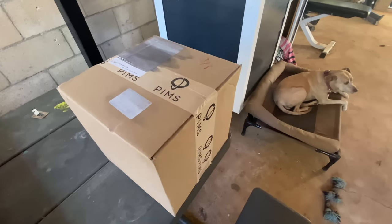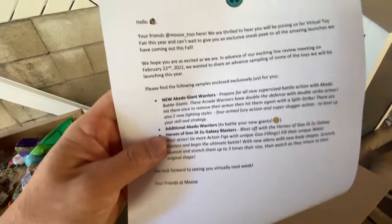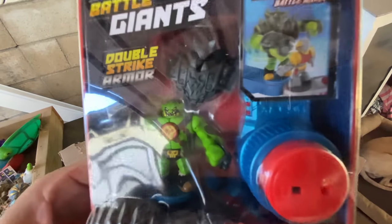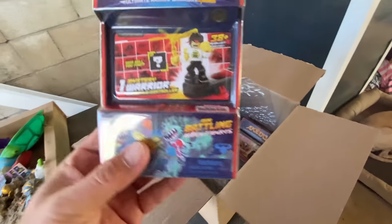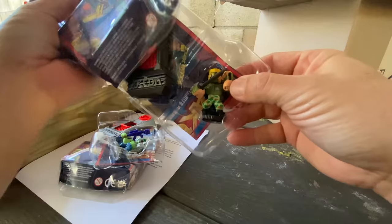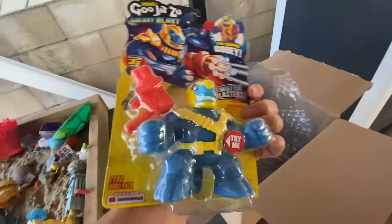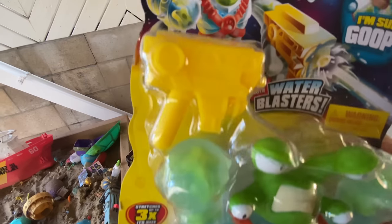Now let's open the box we got from Moose Toys — I think this is the box I was supposed to get so I could go through the toys while watching the Zoom toy fair. It came with two battle giants: Tonk and Alpha Wolf. It also came with two series 1 blind boxes — we got Toxinator and Buzz Cut, two awesome figures to customize. And last, it had two of the brand new Heroes of Gujitsu Galaxy Blast.